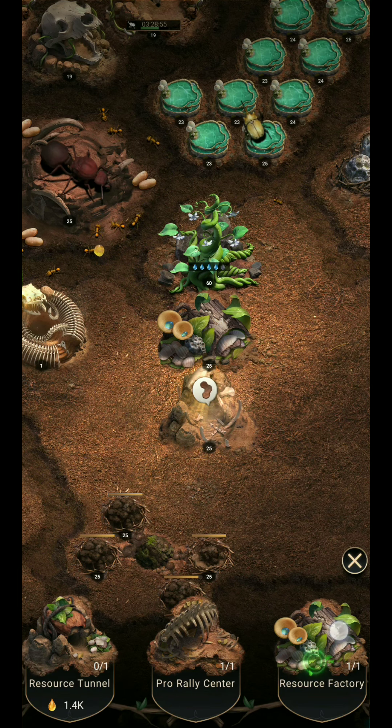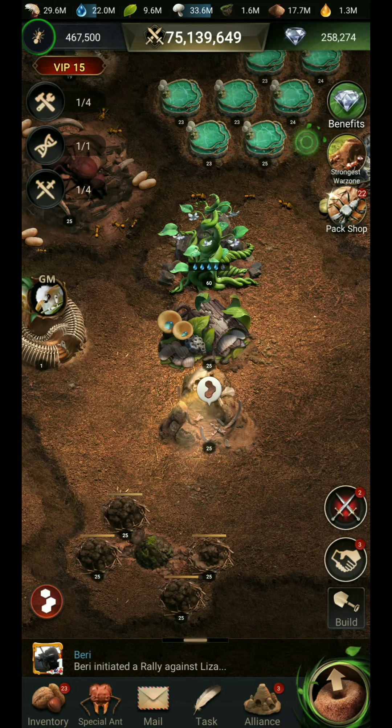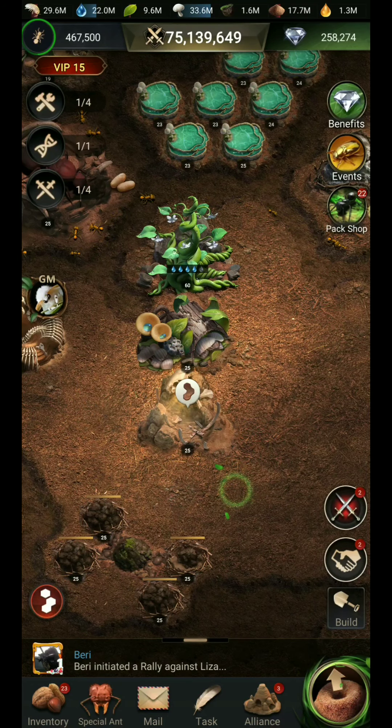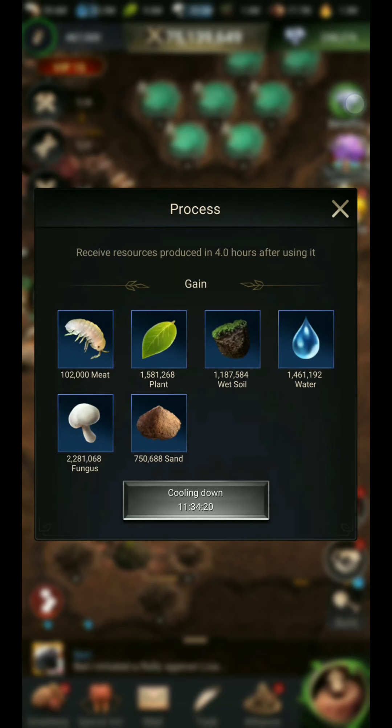Tapping on the resource factory, you can see from this building and from this class feature — this is the Resource Factory building. You have to select the Resource Factory and place it here, then upgrade it to your queen level. I have currently maxed it out. Tapping on this, you will find the kind of resource you will gain. It has returned resource production in four hours after using it.